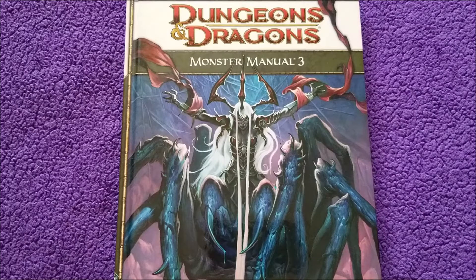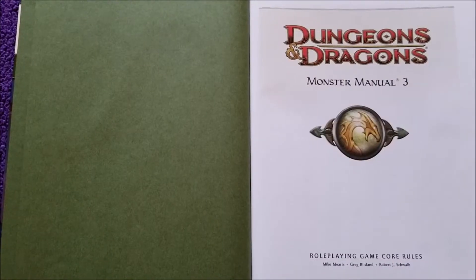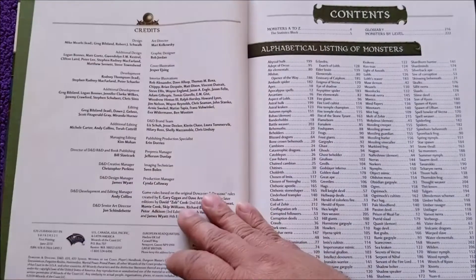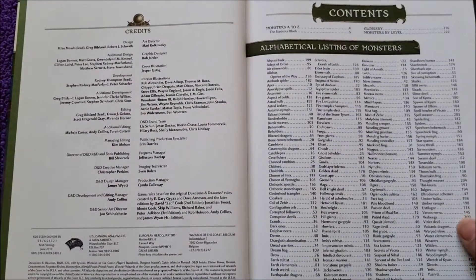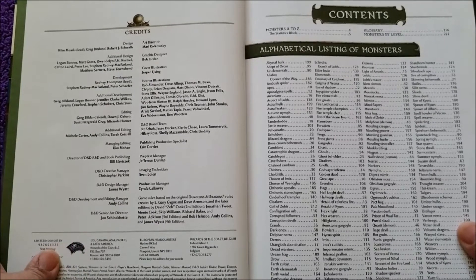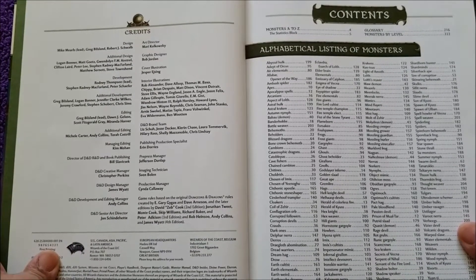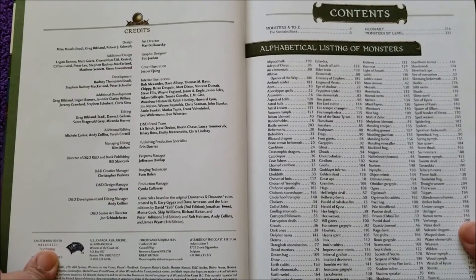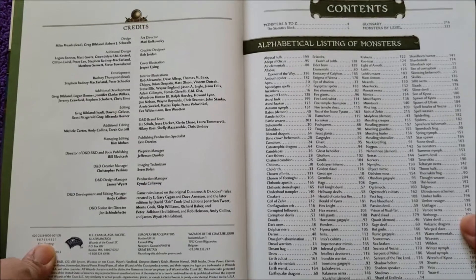Monster Manual 3 is for 4th edition Dungeons & Dragons. As per usual we will not be covering every single monster in the book, but we will skim through this and talk about the monsters that either I used, thought about using, or monsters I didn't really care to use but used anyways — and to find out your thoughts on these various creatures.